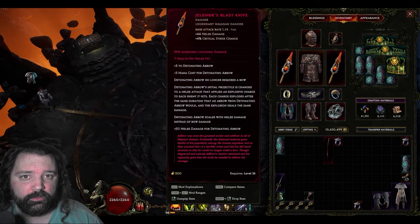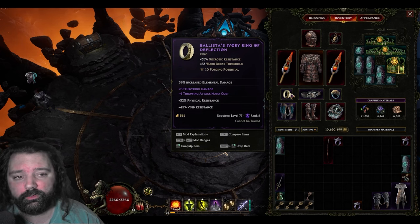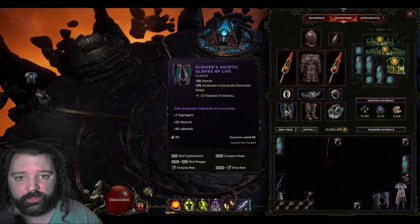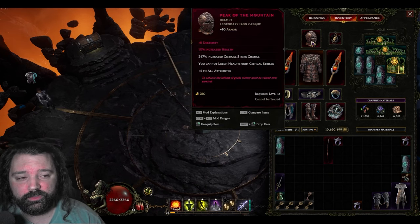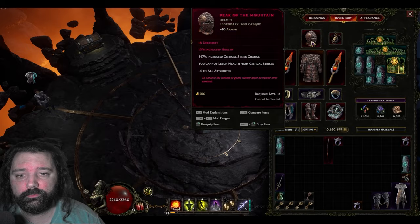Pair that with some solid armor and high chance to dodge, and overall the character is actually plenty tanky. Keep in mind that Detonating Arrow is being converted to a melee attack, meaning the top line effect of plus throwing damage doesn't actually benefit the build — we're really just going after the minus to throwing mana cost. Increased throwing attack speed does however benefit the build tremendously. The faster we can throw these traps out, the more melee damage we can deal. The final Mountain item in this setup is Peak of the Mountain, which supplies an enormous amount of critical strike chance and allows you to proc the Eye of Green stacks even faster.